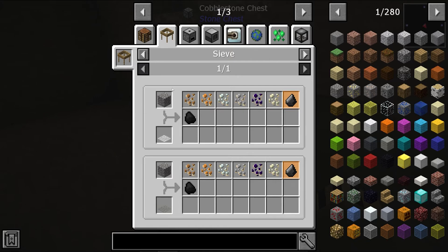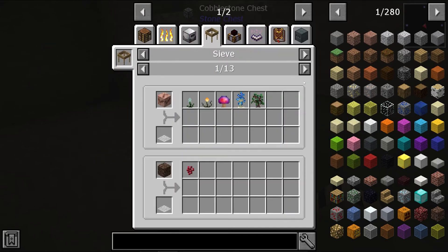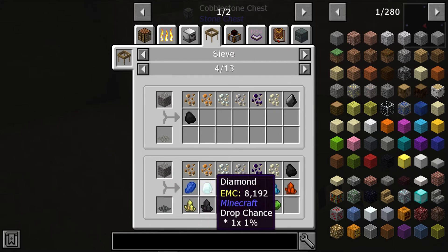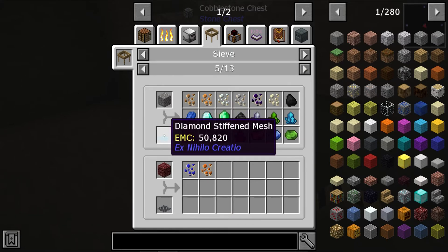We can also look at other sieving options. There's the gravel difficulty - we can use iron stiffened mesh to start looking at getting diamonds. Obviously that's a one percent chance, so if we sieve a hundred pieces of gravel we may only get one diamond. It increases to three percent with a diamond stiffened mesh, but you require diamond to get that.